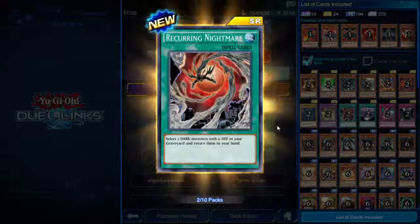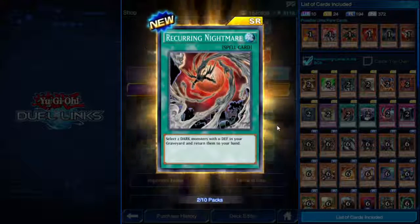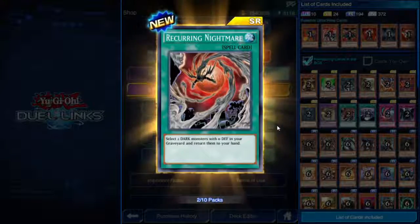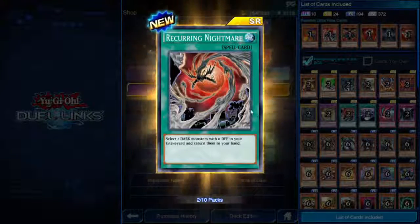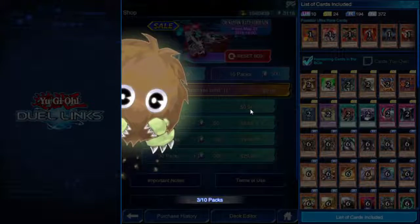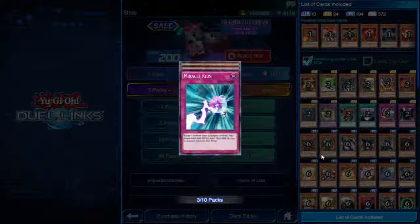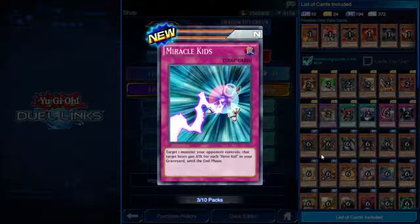We got a super rare — Recurring Nightmares. Select two Dark monsters with zero defense in your graveyard and return them to your hand. If I recall, the Steel Swarm Sentinel had zero defense so that could work with that. Third pack — Miracle Kids, a trap card. Target one monster your opponent controls; that target loses 400 attack for each Hero Kid in your graveyard until the end phase.